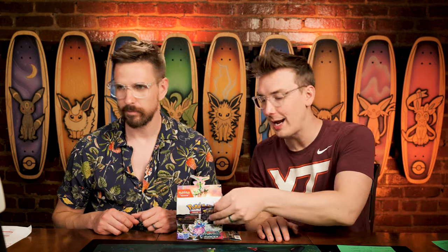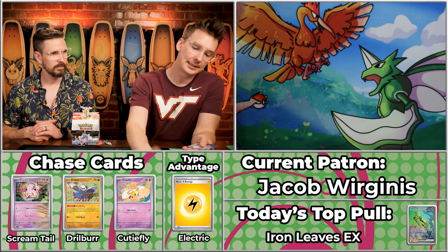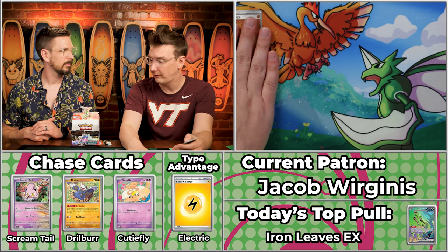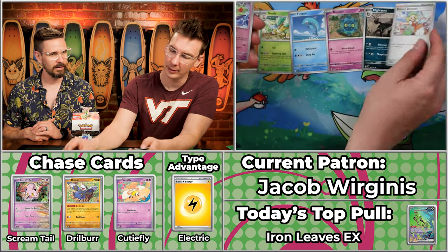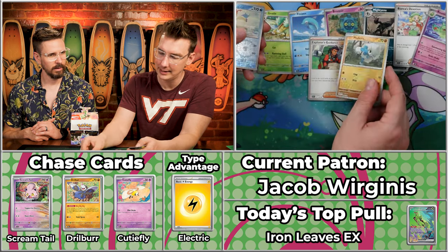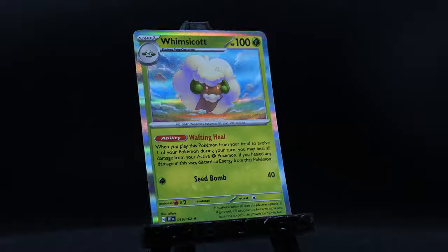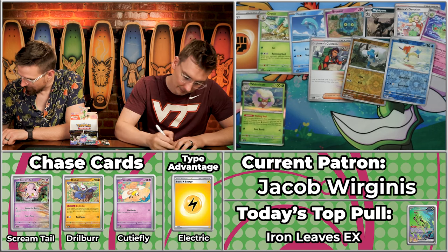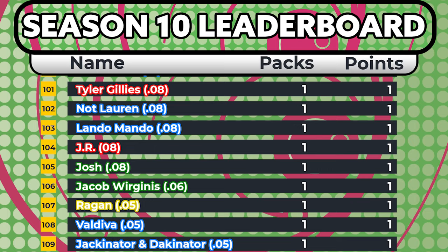Next up, Jacob Wurginus for Team Grass, coming off two back-to-back three-point seasons — Grass is still looking for their hero today. We got the Reuniculus, Explorer's Guide, Meditite, Keldeo, and the Whimsicott. Wurginus is not going to be the hero Grass needed today — possibly a last place contender with just six cents on that Whimsicott. Almost as bad as it could be.